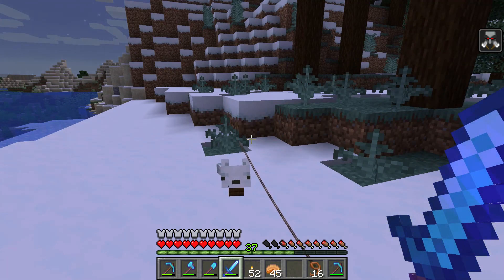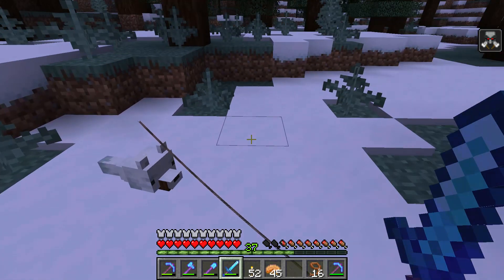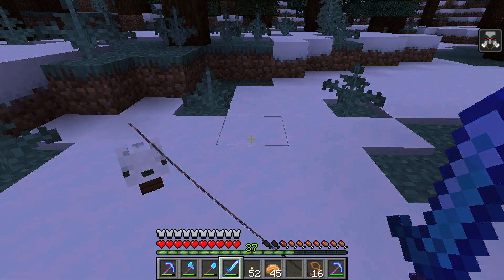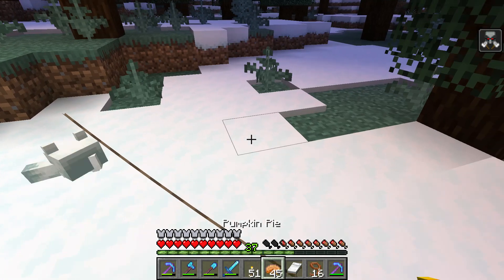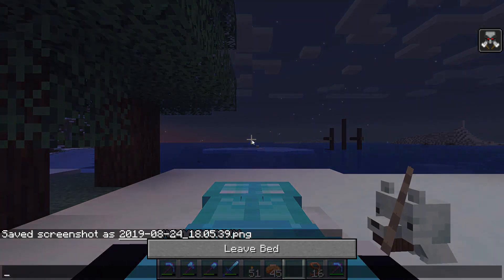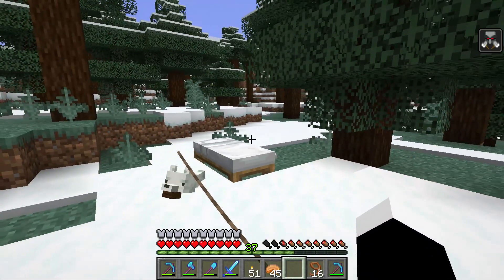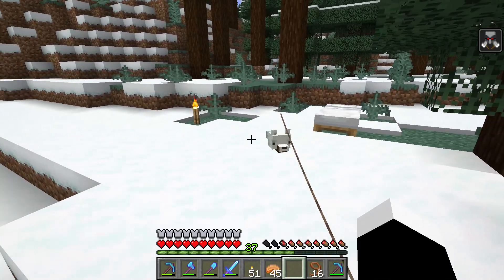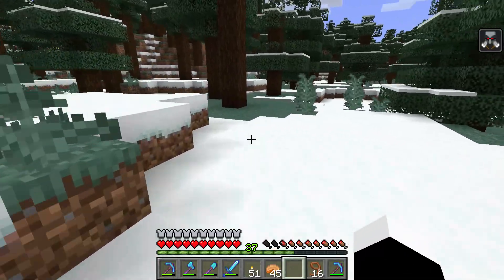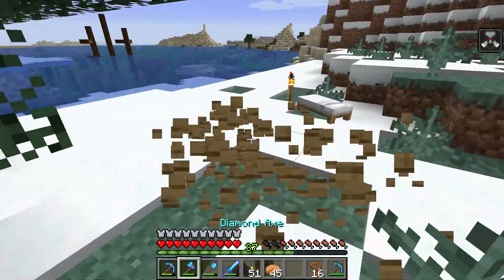To tame a fox: find a taiga biome, either a normal one or a snow one. If you find a snow biome you will have white foxes; if you find a taiga biome you will have brown foxes. In taiga biomes you can find sweet berries. Once you have sweet berries you need to find two foxes and bring them together. Feed them sweet berries and then go away because they don't want to make the baby when you are around. Then take the baby away from them. This baby will grow up to love you and not their parents — he will be your friend. He just has to grow up.